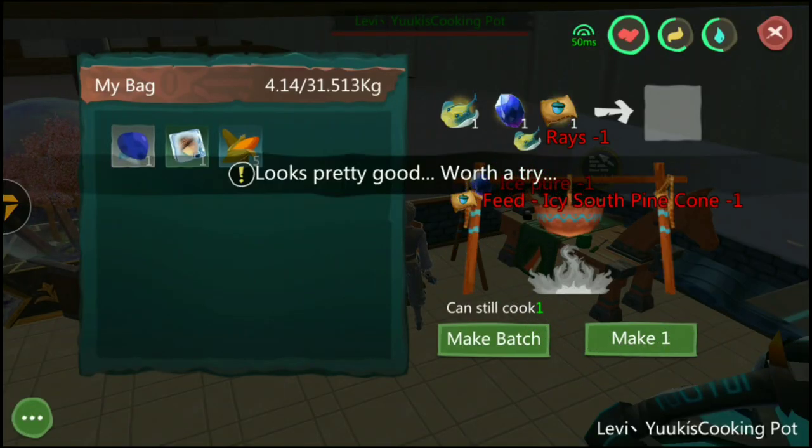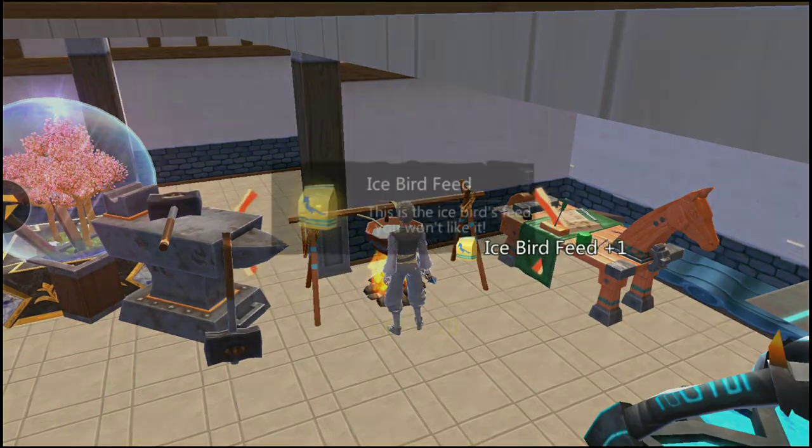After collecting enough materials, proceed to the crafting menu and select the needed materials. Now you're ready to go.